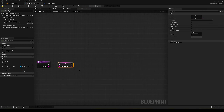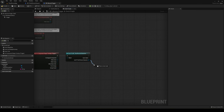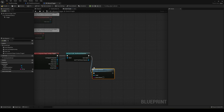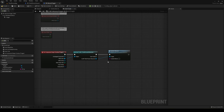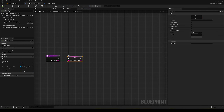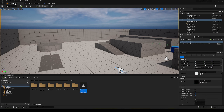So when Update Mission is called, we just pass in the new value. Compile and save, then go back into our mission trigger. Drag from the Third Person Character reference and call Update Mission, then wire in the new mission to set variable. As a quick test, let's also add a Print String with the current mission text — just to verify it's working before we build the UI.